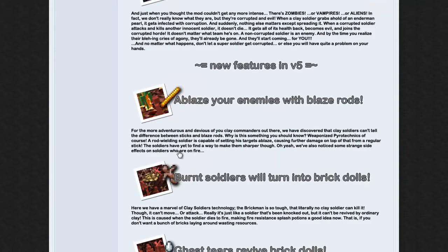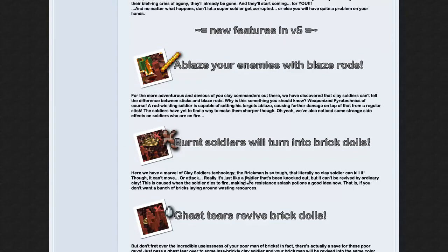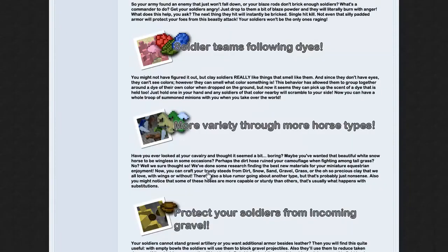Blazer enemies with blaze rods — this is for nether stuff. They added a bunch of other stuff in here. You can use the powder and it's really cool — I've messed around with it but don't really know a lot about it. Soldier teams follow dyes so you cannot change the colors of them.